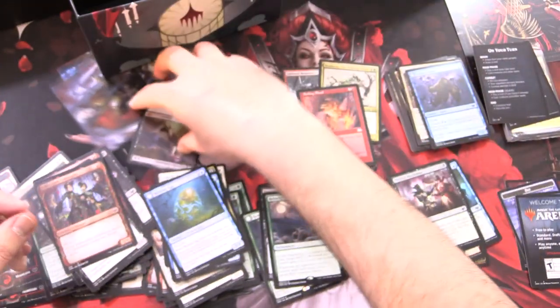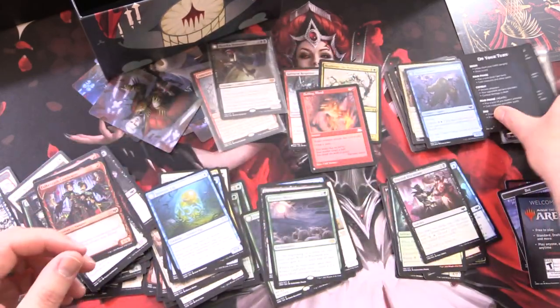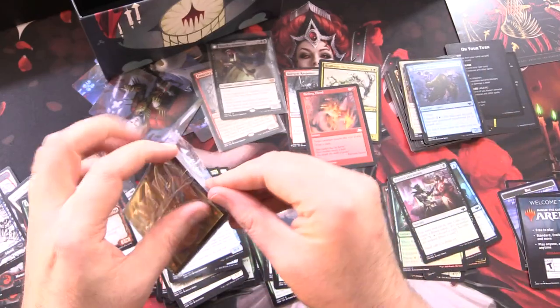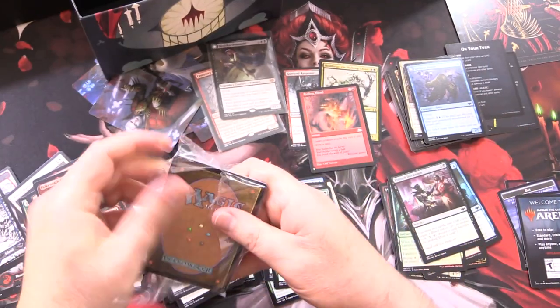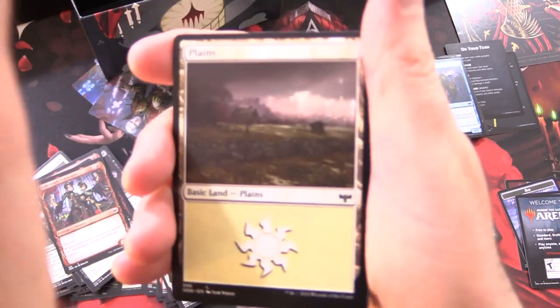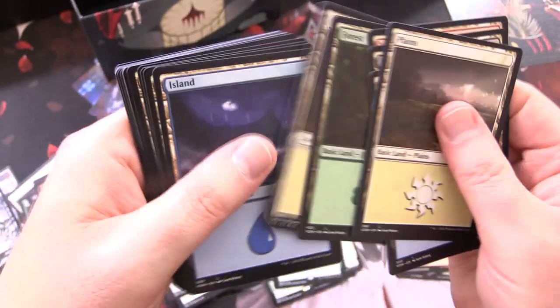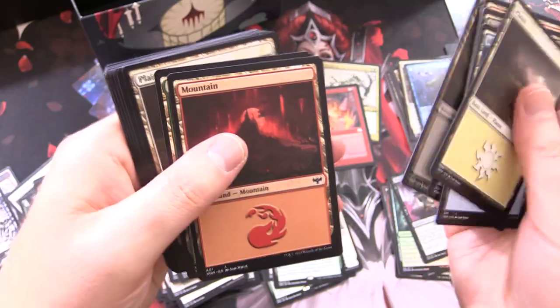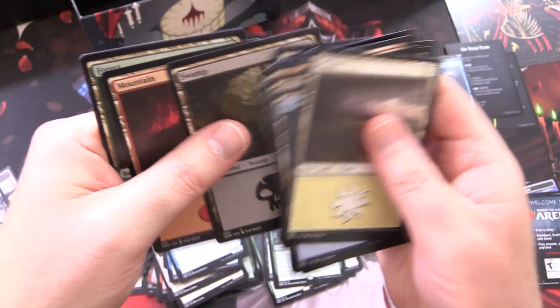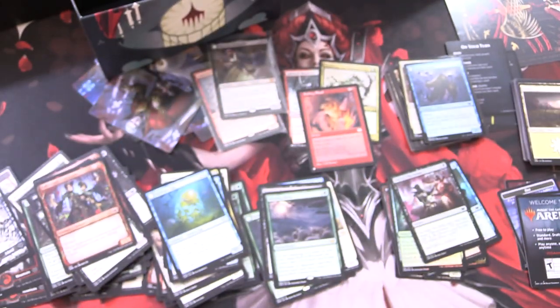So that is awesome. We will take a look at the lands — I think these are all new artwork, probably the same as on the foils. Plains, island, swamp — yeah, looks like the same artwork, in case you were wondering. Hope everyone's staying safe and healthy out there. Thanks for watching and have a great day.